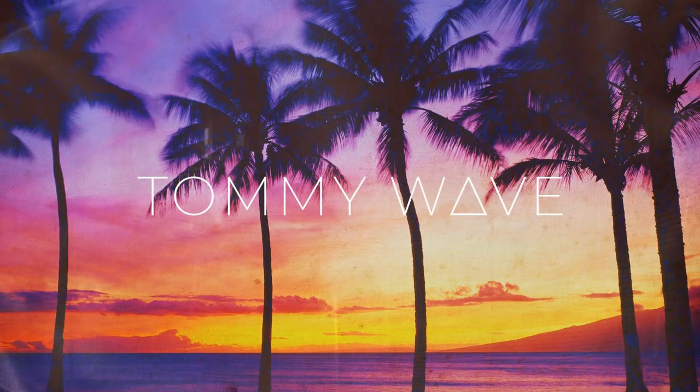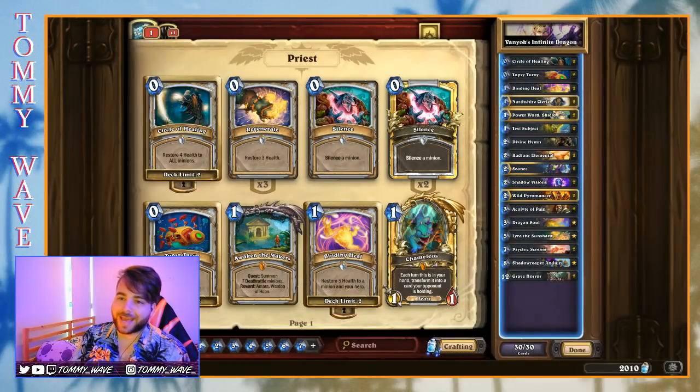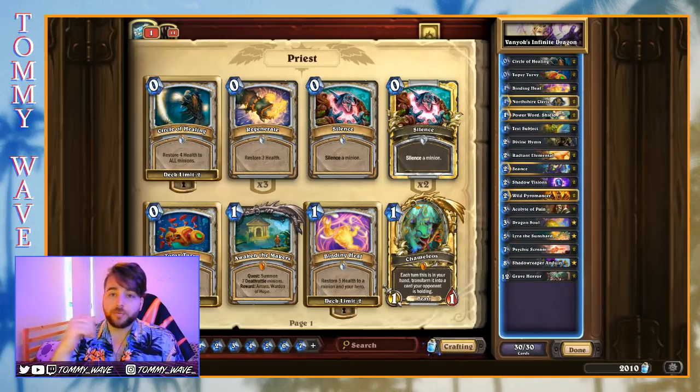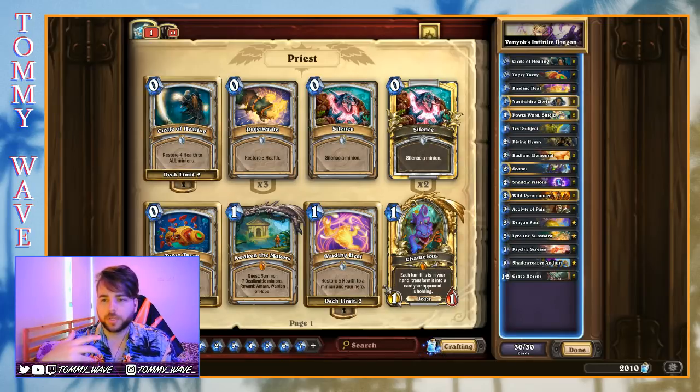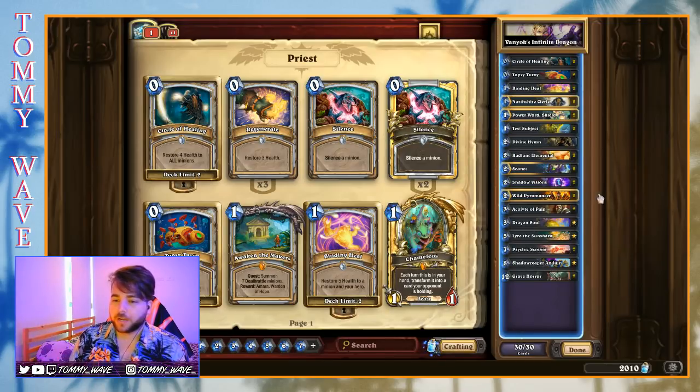Hello everyone, and welcome back to another Hearthstone Deck Spotlight. My name is Tommy Wave, and today we'll be taking a look at Vanyok's Infinite Dragon Priest — kind of a miracle style of priest. We've been playing a fair bit of Miracle Priest lately; it's outed itself as one of the more interesting and fun decks to play. Any deck that's got Radiant Elemental and Lyra of the Sun Shard in there is definitely going to be a fun deck to play.